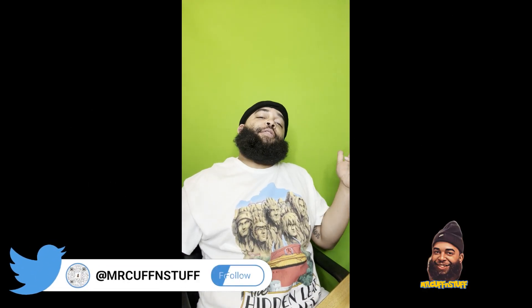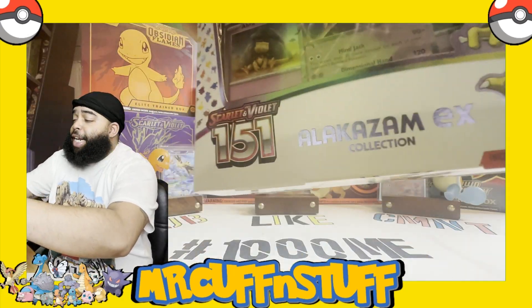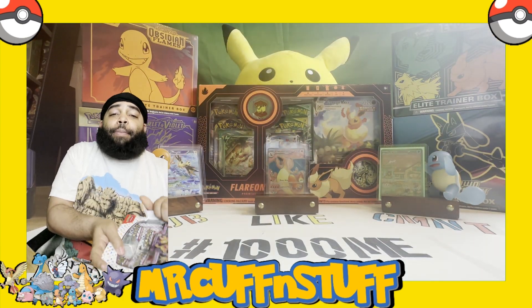What's up y'all, it's your boy Mr. Cuff and Stuff here, and today we got the Alakazam EX collection for Scarlet and Violet 151. We still got some more cards to collect for our master set. We have the promo card Alakazam EX, and I believe these other two Abra cards are just regular holo cards or maybe a different art from the master set. We got four packs here, so let's go ahead and get this open.